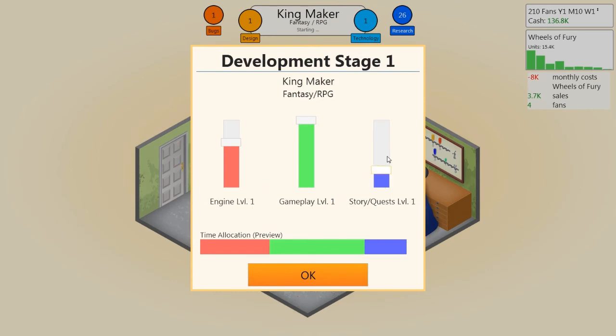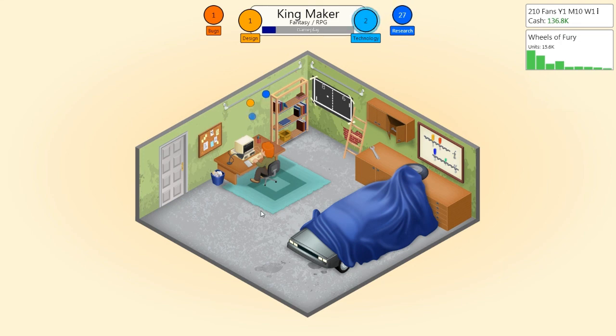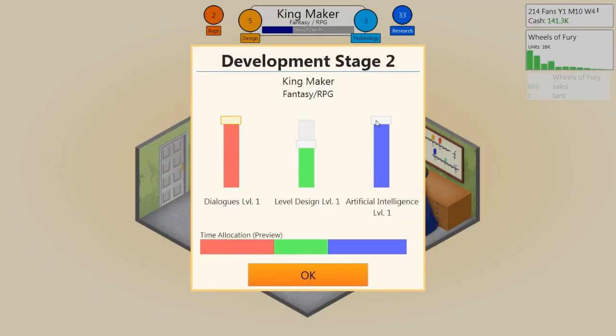For an RPG we definitely need a lot in story and quests. Gameplay must be quite high. Engine, not so much. In the next stage: we need a lot in dialogues, artificial intelligence not so much, and level design — I'll bump it up a bit.